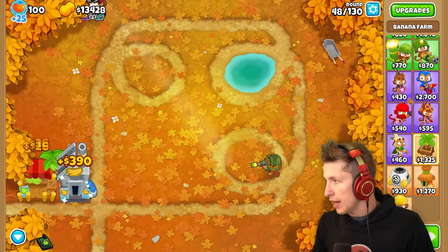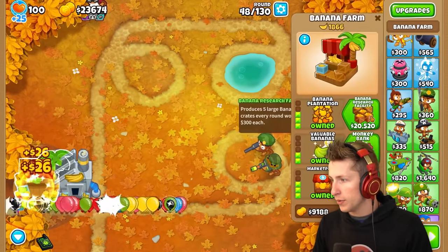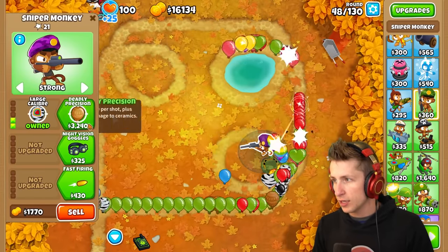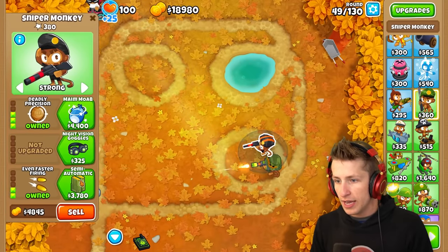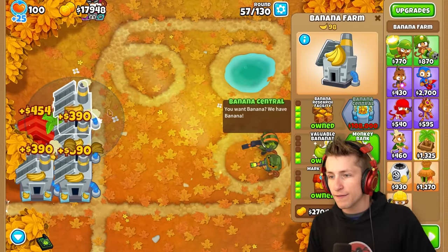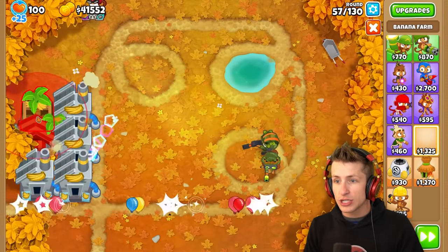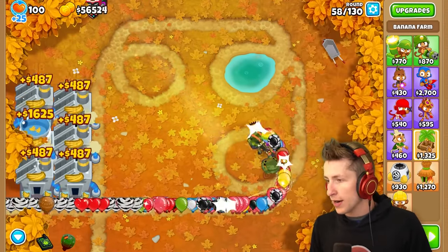Are we okay here? I need to get another sniper. Banana research facility first. We want to target strong, large caliber, deadly precision, fast firing, faster firing, semi-automatic with night vision goggles. I love the crosspath and how it works with the banana farm specifically, because it just makes you so much money. Banana central — boom! That was so much money.